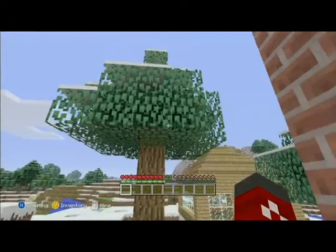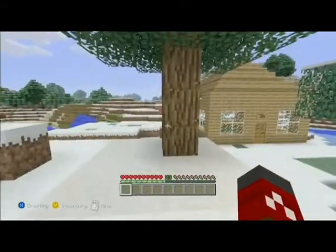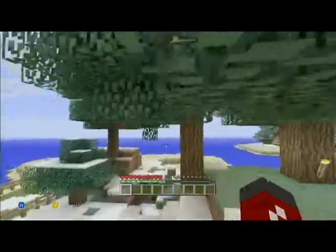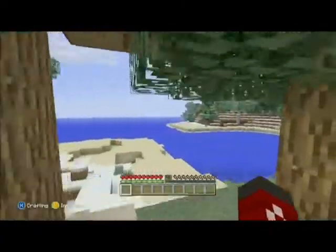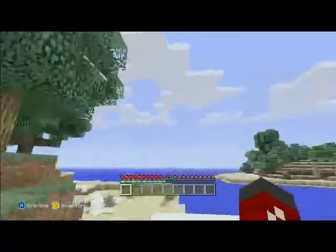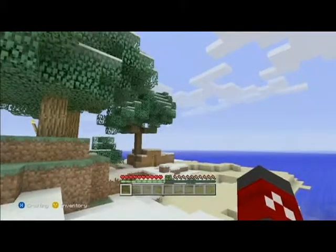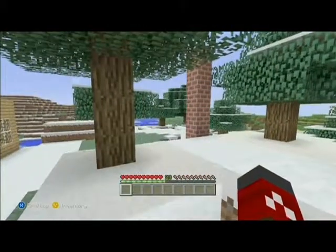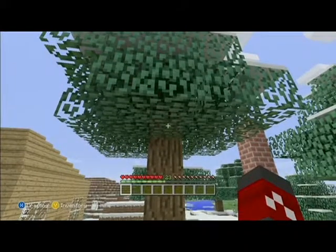This is what a tree looks like when it's fully grown. This one is five high, but trees can grow from three high to 27 high. Trees can grow ridiculously big — they can grow tall, wide, and they can even have branches of logs growing outward. That's what it looks like when it's fully grown.